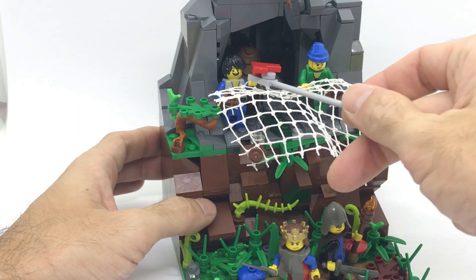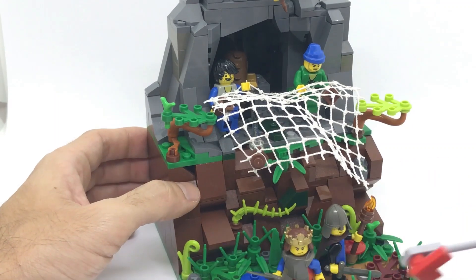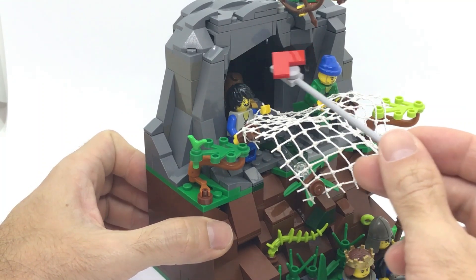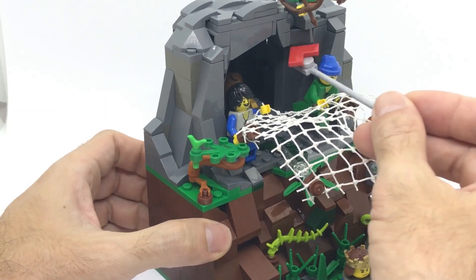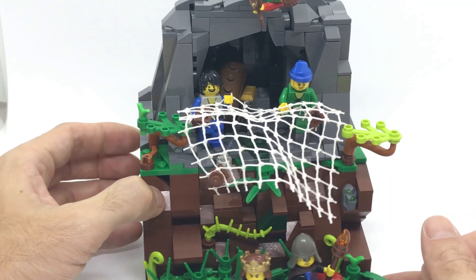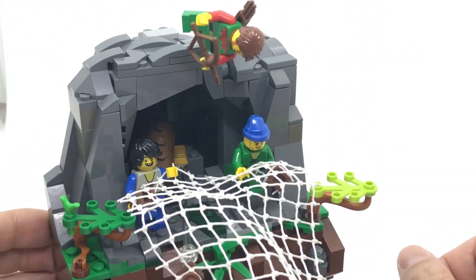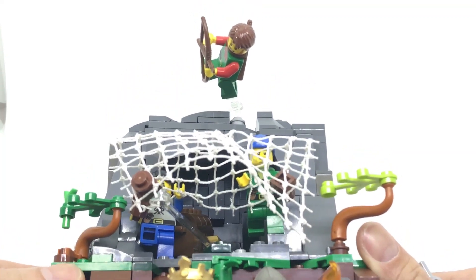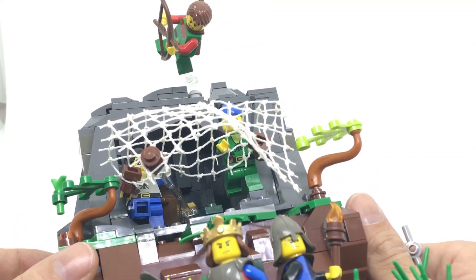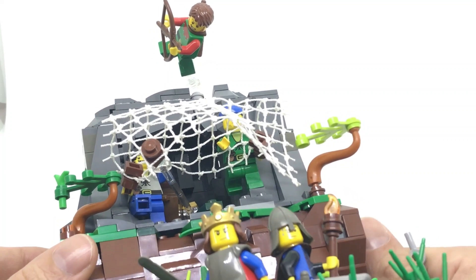Here I also added the right minifigure heads. As I said before, there are not many difficult techniques. I only used a couple of nice techniques at the top to create the arch of this cave. I'm not going to spend much time showing how this is built because it's pretty straightforward. But hopefully I managed to create a nice dynamic scene, including this last character at the top — another third bandit jumping from the top of the cave with a bow and arrow, aiming down at the two poor king and soldier down there.